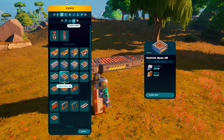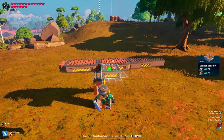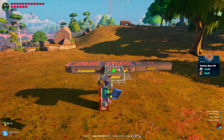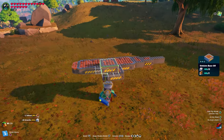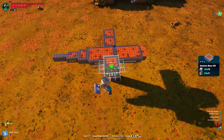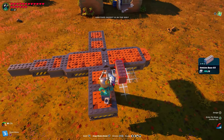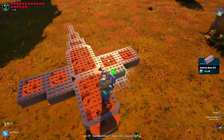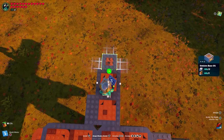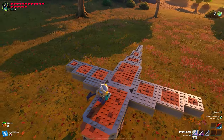We can add the base for the wings as well — it's pretty simple. Take the vehicle base 08 and snap it right to the back on the left side, covering that gap. Add one more on that side, then do the same thing on the other side. Now add some touches with the vehicle base 03: one on each side. Lastly, get the vehicle base 04 and add one to the very back of the wings on each side. Now the base for the wings is done.